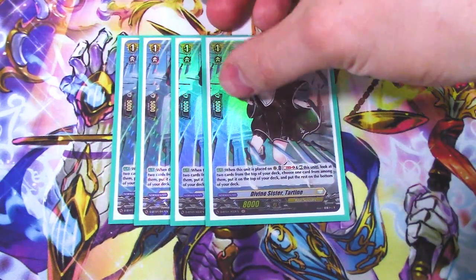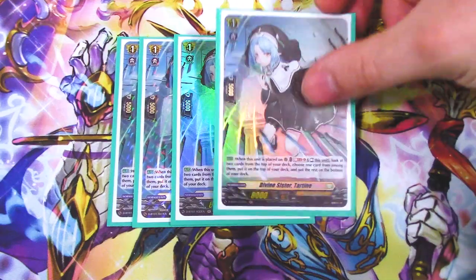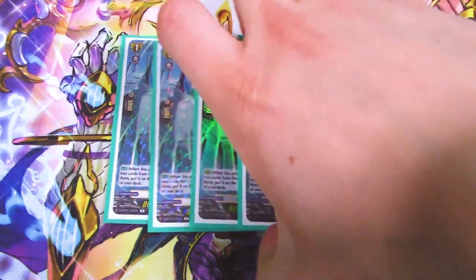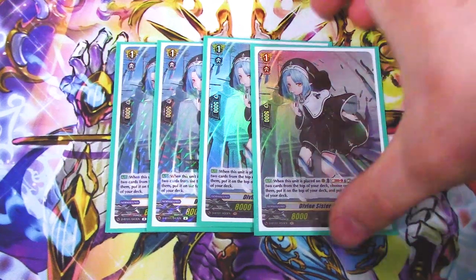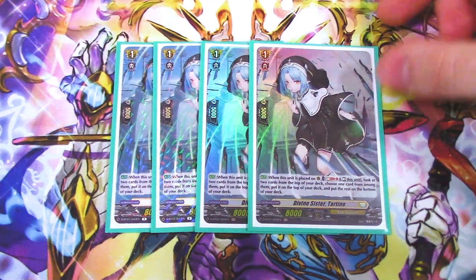Four copies of Divine Sister Tartine, which helps with filtering. When placed on rear guard, you soul blast one, rest it, look at the top two cards, choose one and put it on top, the other goes to the bottom. It's unfortunate that you have to rest it — Hexorb loses out on those boosts. On-place filtering is nice, and it stays on the board as a vanilla booster for the next turn, but that's the extent of filtering support in the deck. You really have to time it well.